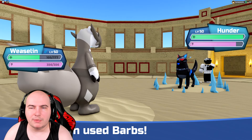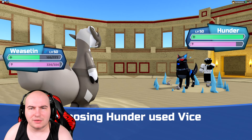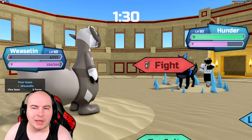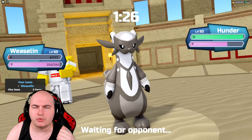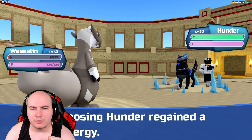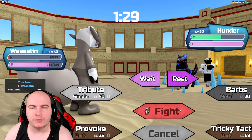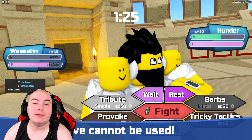Surprisingly, the Hunter stays in. I kind of wish I Tricky Tactics'd it, but it's fine — I live. I can't go for Babs again, but I will go for Tricky Tactics this time. I could also go for the Tribute, but they're just gonna house-switch out Hunter if I do that, so might as well get some damage. They go for the Waits — I'm so confused. Did they think I didn't have Tricky Tactics?